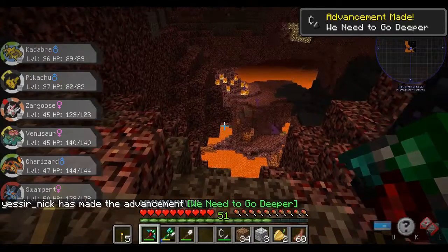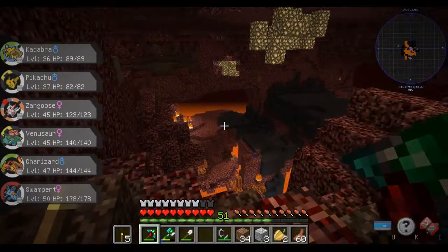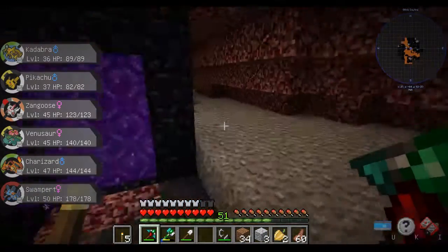I made the advancement 'We Need to Go Deeper!' It scares me in here. Oh, there are some Ghastlies that look like they're burning down there — that's not good for them.